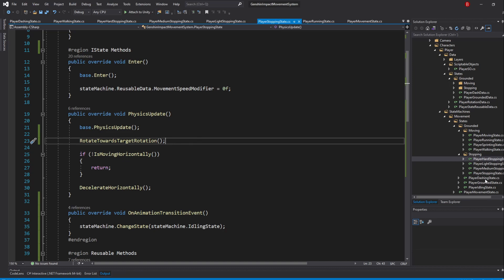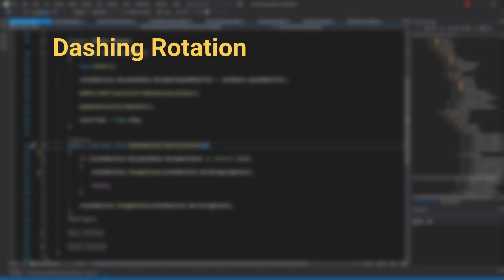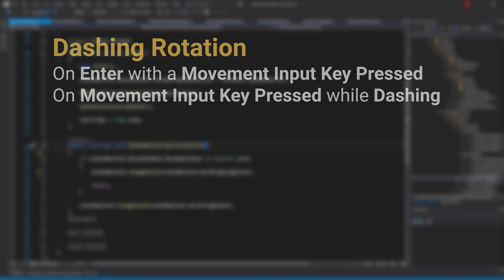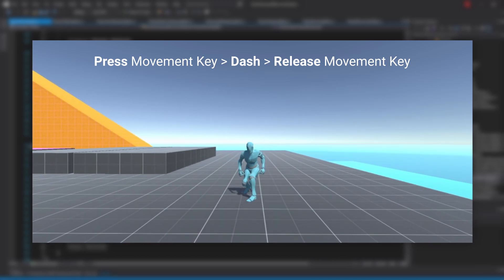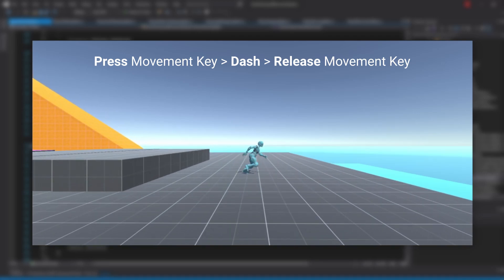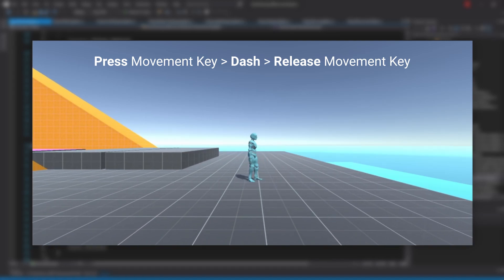When that's done, open up the PlayerDashingState script. When dashing, we want to keep rotating in 2 occasions: when we enter the dashing state with the movement key already pressed, and when we press a movement key while already in the dashing state. In the first case, because we'll be calling our move method, we'll already be rotating our player. However, it's possible we release the key right after, which means our player will stop rotating. Because of that, we need to make sure we somehow keep rotating.